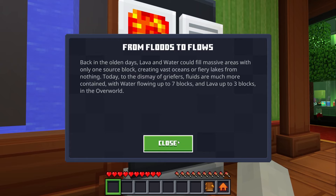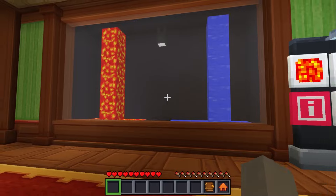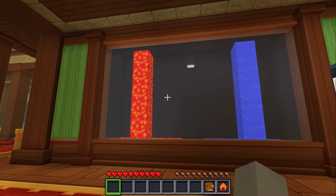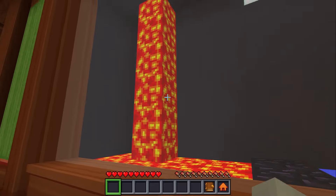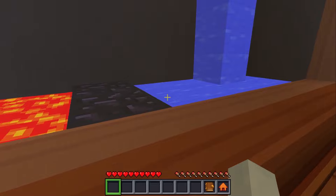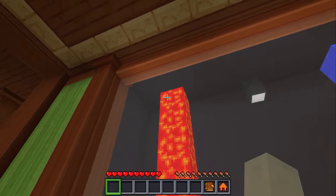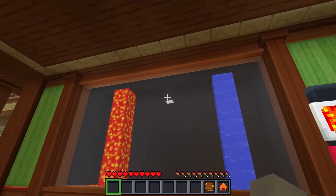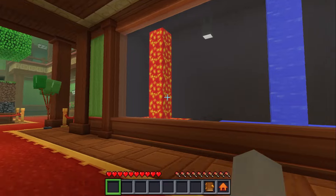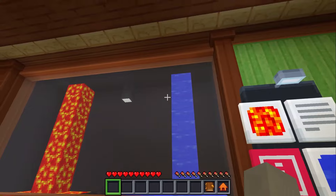Back in the old days, lava and water could fill massive areas with only one source block, creating vast oceans or fiery lakes from nothing. That's true — if you play actual classic Minecraft and place down a block of water or lava, it will spread continuously because there was no way for it to stop. And this is what the original water and lava looked like. This isn't a great showcase of what it used to look like behavior-wise, but it's definitely a good showcase of the textures.